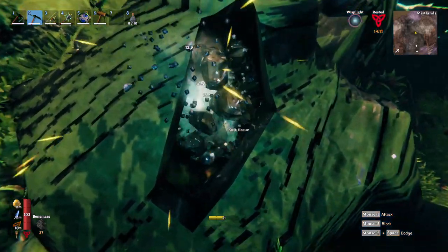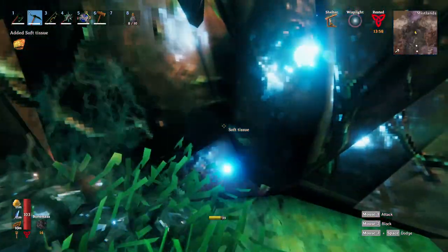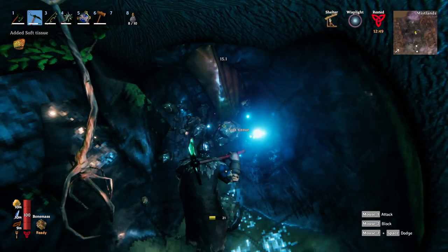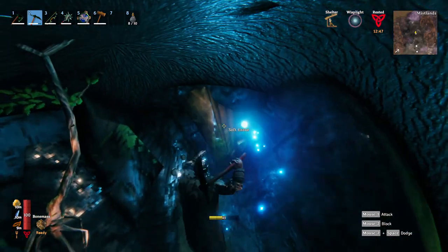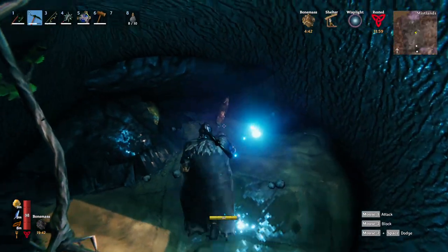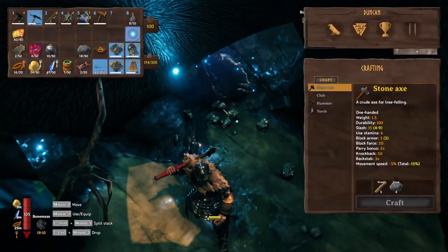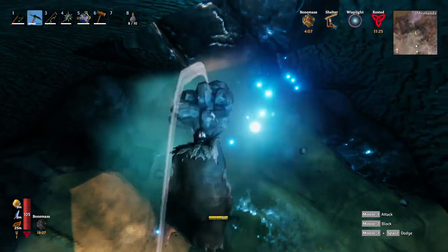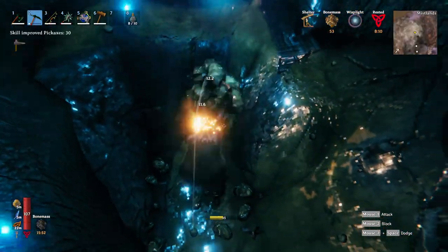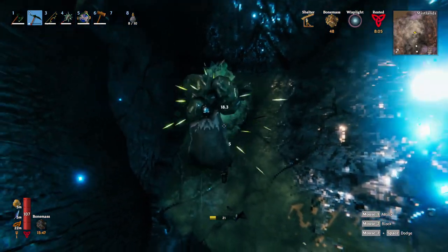I doubt we'll be getting 80's worth, but already finding where the stuff is located is good enough for me. This one seems to be partially in the ground, which probably affects the rate at which we're getting it. We got exactly 40. There's more of it here - every time I think we got all the soft tissue, I just dig a little deeper just to be sure, and lo and behold, there is more.